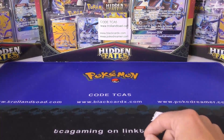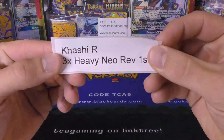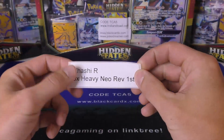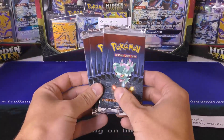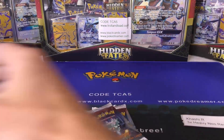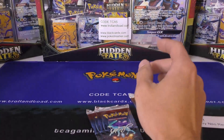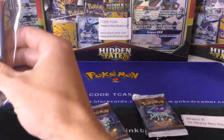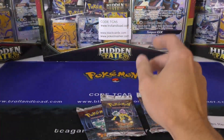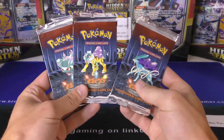Hey y'all, this is TCA Gaming and today we're only going to be doing one thing — opening three heavy Neo-Revelation first edition packs for Kasha. There's a lot going on in first edition Neo-Revelation. We've swapped in a Raikou so we've got a Raikou, a Suicune, and a Misdreavus — a lot of really big pulls you can get from Neo-Revelation.